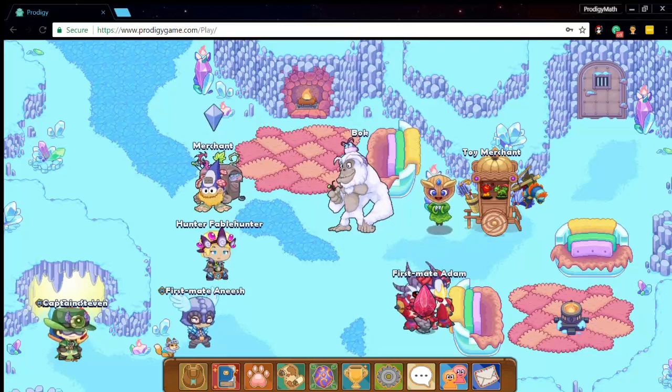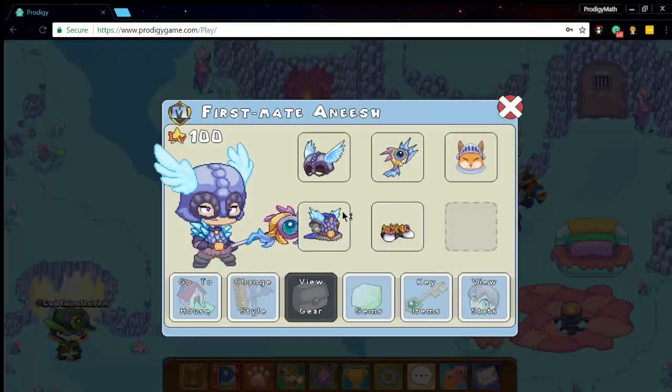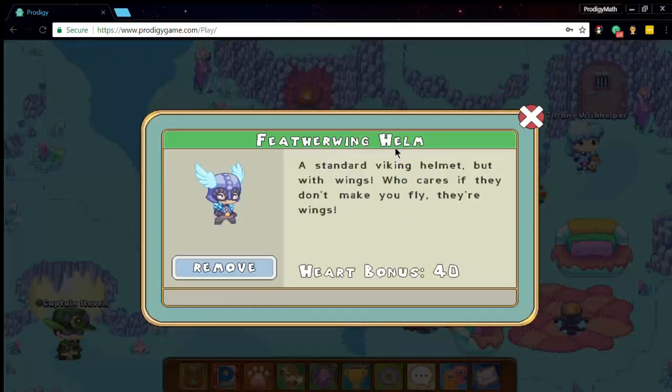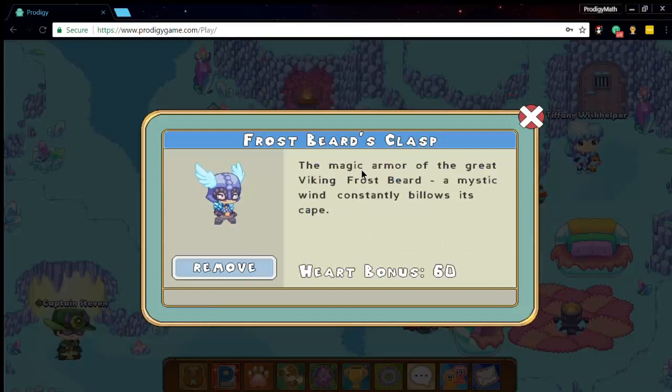Hey, what is up everybody, it's Prodigy Bad Pirate here, and today I'm going to be showing you how to get the Featherwing Helm — a standard Viking helmet but with wings. Who cares if they don't make you fly, they're wings! I'm also going to be showing you how to get the Frostbeard's Clasp, a magic item of the great Viking Frostbeard.